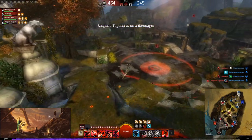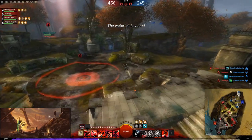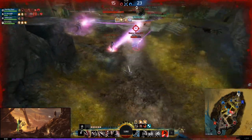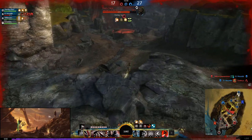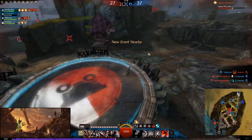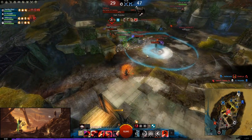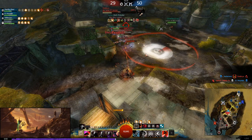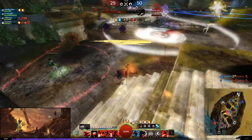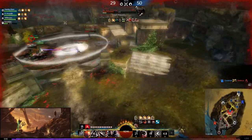In this match I'm also using Shadow Meld elite instead of Dagger Storm — either works, but I wanted more stealth to be deceptive against their Thief. With the triple cap secured, it's essentially a victory. To summarize PvP Deadeye: you can 1v1 a bit, but mostly you want to secure kills and snowball the map. Get used to running the map with Sword 2 and Rifle 4 to decap nodes quickly. If you use the about-face technique with Rifle 4, you gain a lot of movement — I have a separate video on about-facing linked below.